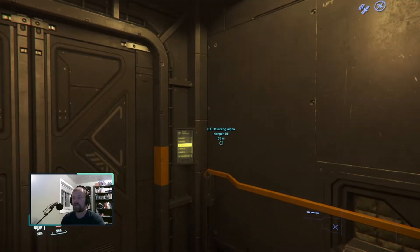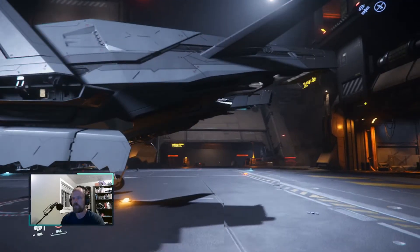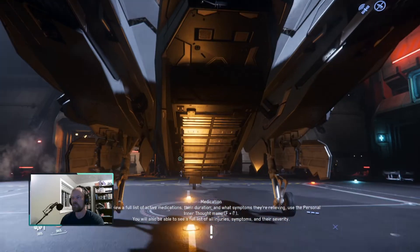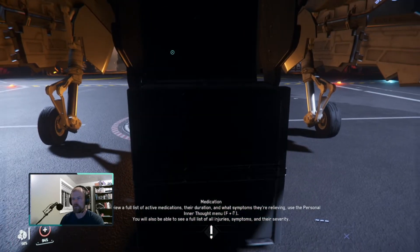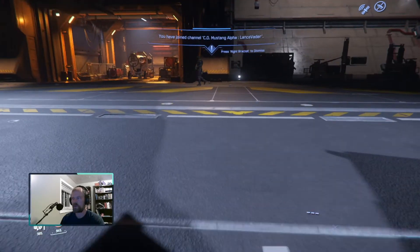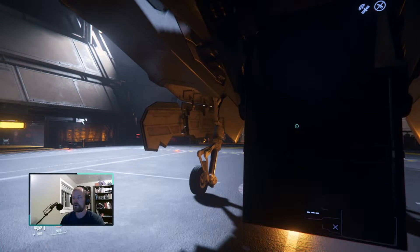We're gonna take the Mustang out - you can see I've rented the Mustang, so we have done absolutely no modifications or anything. We can't do any modifications to a rented ship. It says 'open cargo bay, pull catch to release.' Oh hey, that's a cool little cargo bay! You can walk right into it, walk out, you can interact with the cargo bay. That's great - we're gonna test it out right now and see if it actually holds our stuff reliably.